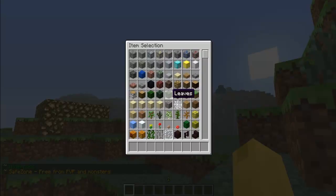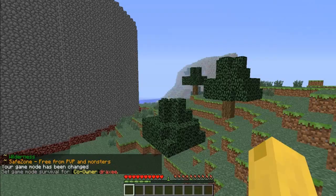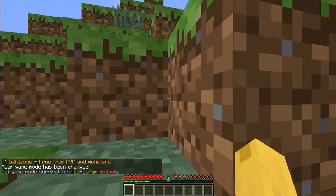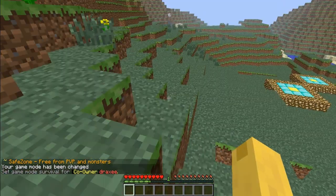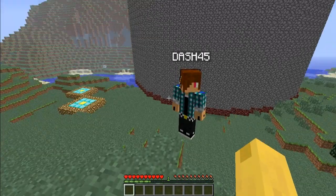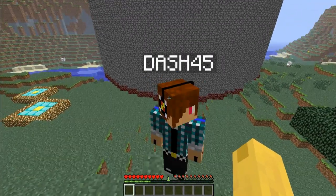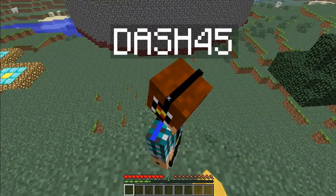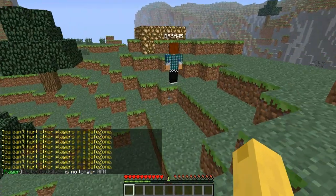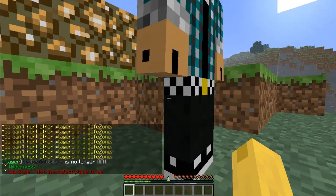Now we're going to show you safe zone. Run into the safe zone right here — safe zone is free from PVP and monsters. In the war zone you can get killed by monsters or PVP. As you can see, I can't hurt him in safe zone, but once we come over to war zone, I can hit him.